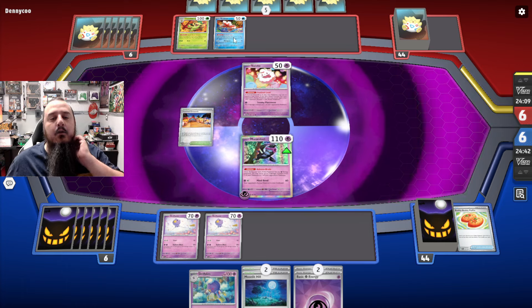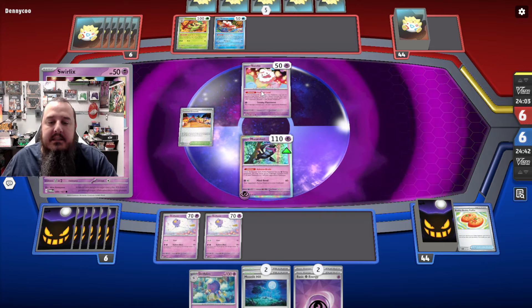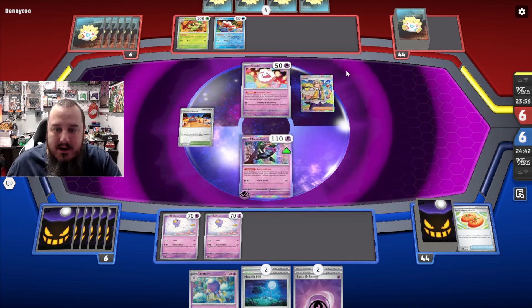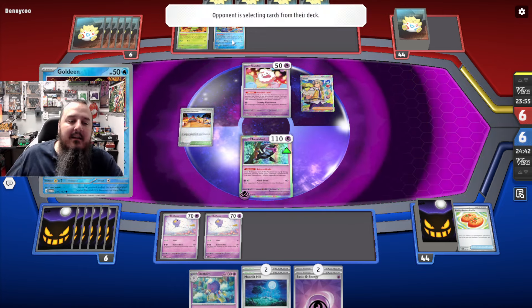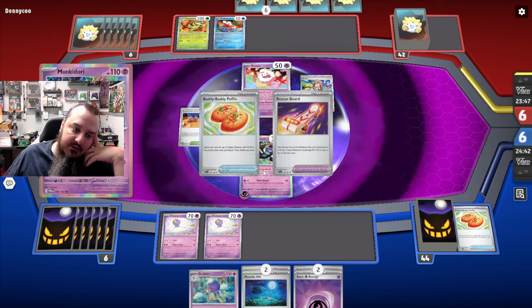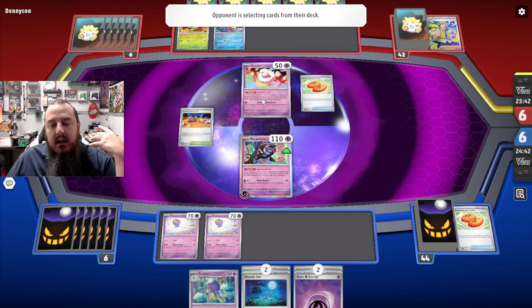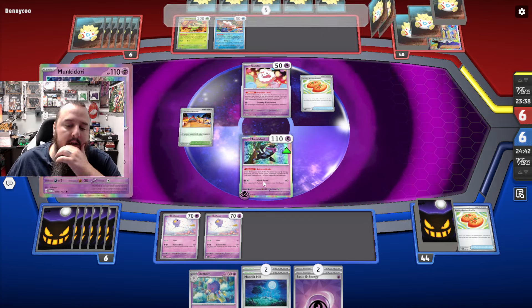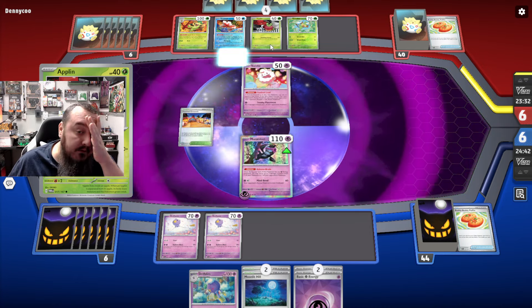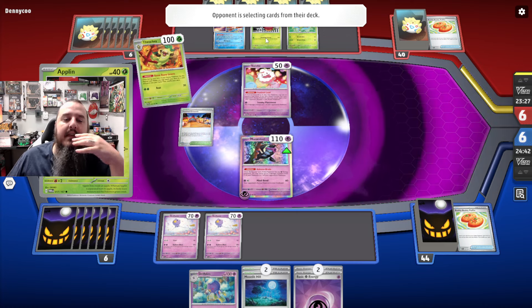They've got Swirlix and Goldeen on the bench — it's gotta be a Diplin deck. Are they really just using Festival Lead with Thwacky to build some monstrosity that uses Festival Grounds? Goldeen has 50 HP, Swirlix has 50 HP — that's interesting. I could just attach to Monkey Dory and start Mindbending. The Confusion probably won't stick, but I'll at least start taking prizes super fast without damaging myself quite as fast. That Applin — I want to knock it out so badly. If I could top-deck Boss's Orders, that would be the best thing ever.